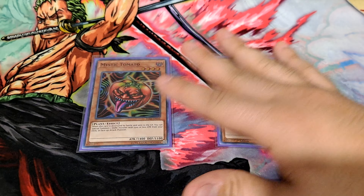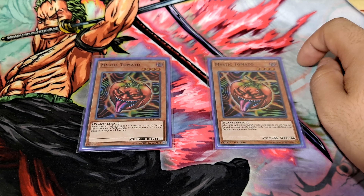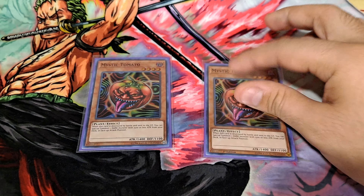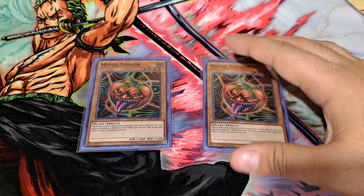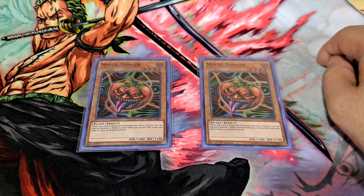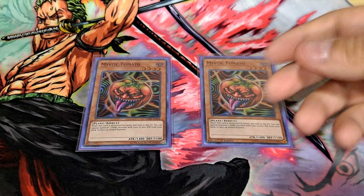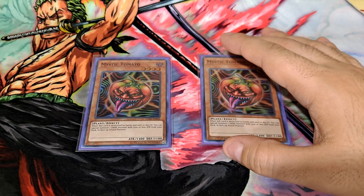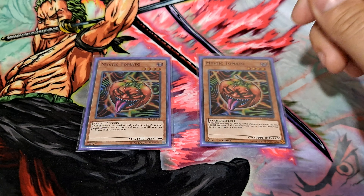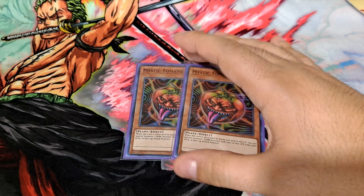I'm also playing two copies of Mystic Tomato. Unfortunately, it's not a zombie, but it is a dark type monster and can help get you into your Goblin Zombies or set up Dark Armed Dragon plays. This deck requires a little bit of setup, which is why we are playing the recruiters that we are. Once the engine is set up, the recursion and OTK potential is something to be wary of. I opted for two copies of Mystic Tomato for those reasons.